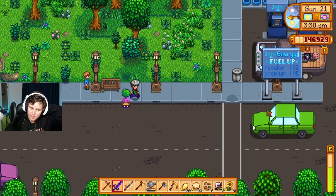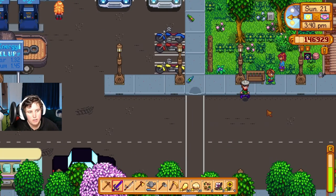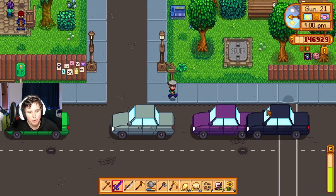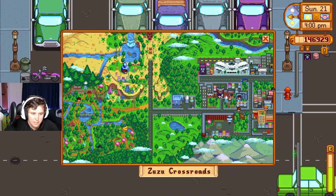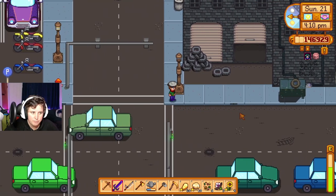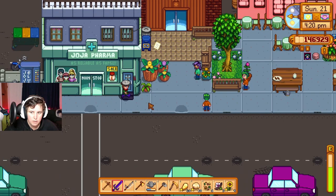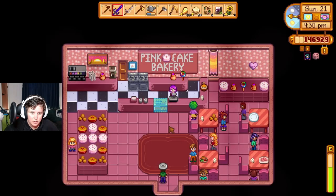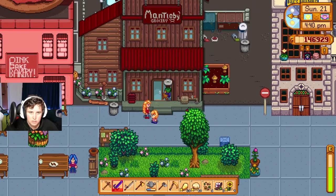I don't know why it wouldn't let me catch the bus to Zuzu, but I guess we can run. I might have to look into that mod — I think it might be broken. Oh, that car's glitched, they're tailgating. I don't actually know how to get to Bill's. Bill, where do you work? Maybe the bakery? Not the bakery. Maybe this place? That's a grocery place. This place?